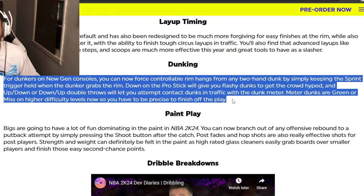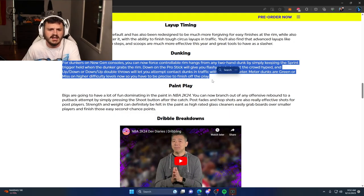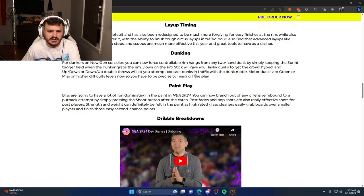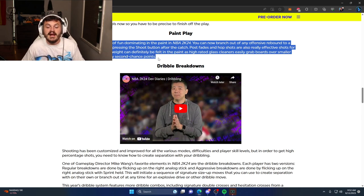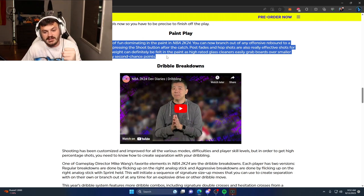Moving into dunking — for big men on new gen consoles, you can now force a controllable rim hang from any two-handed dunk by simply holding sprint. Dominating the paint in 2K24 gets more tools too: you can branch out on any offensive rebound to do any putback attempt by simply pressing the shoot button after the catch. Post fades and hop shots are also really effective, and strength and weight can definitely be felt in the paint — a high-rated glass cleaner can easily grab boards over smaller players and finish those easy second-chance points.